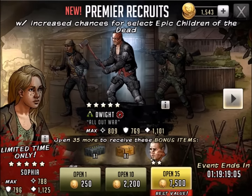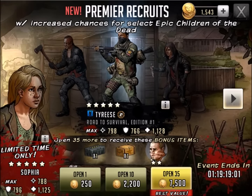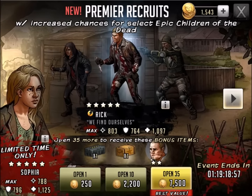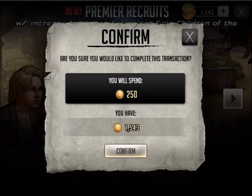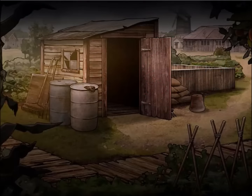So here we go, let this thing spin around a couple times and see who we're going to walk away with. Hopefully we have a repeat of that Gator one-pack opening. Let's bring Rick home — come on Rick! And we get a three-star Shane.